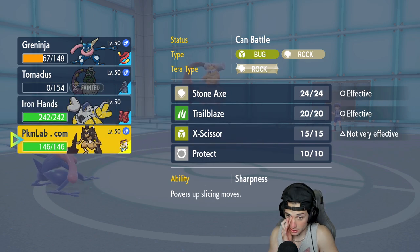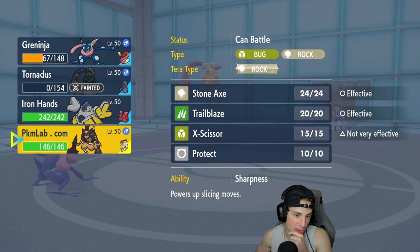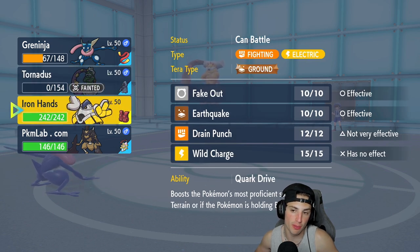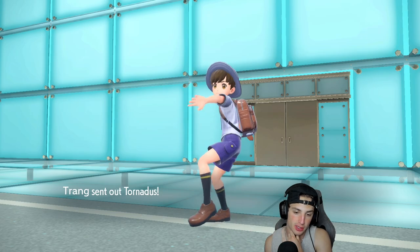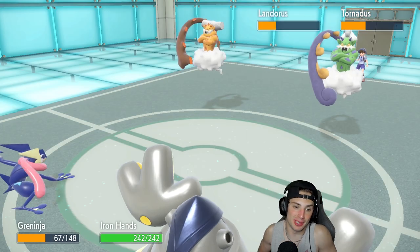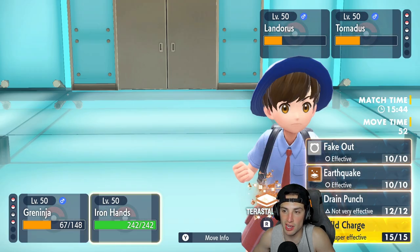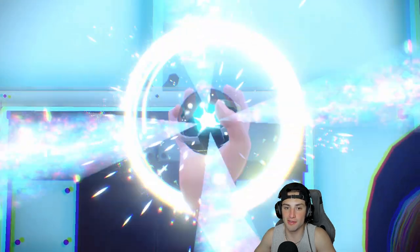From here I could bring out Cleavor, or just go straight Iron Hands. I'd rather save Cleavor. I can Terastallize — this would be the Pokemon I'd want to Terastallize. I'm gonna bring out Iron Hands, Terastallize into Ground so I'm not weak to Ground or Electric moves, and get rid of Tornadus — then it should be an easy game. Greninja really showed out in match three: one-shotting Espatra, getting rid of Sandy Shocks. My bulky boy is in with Assault Vest — we came to play.